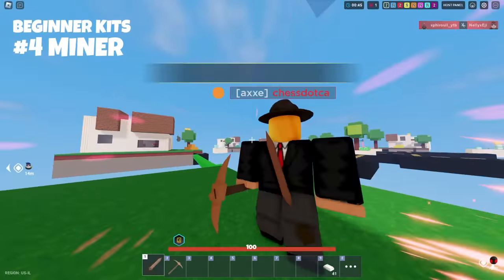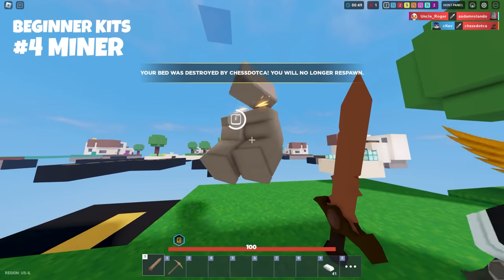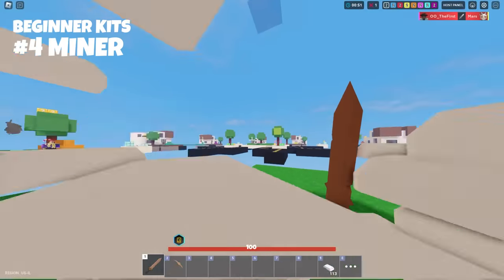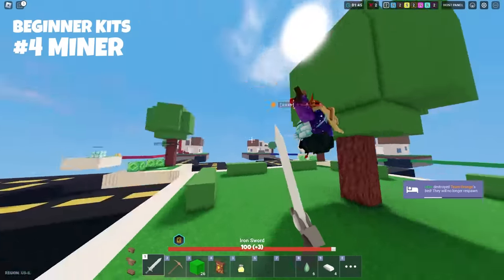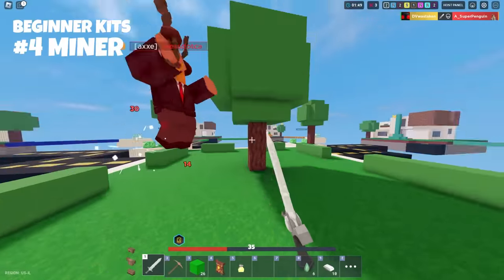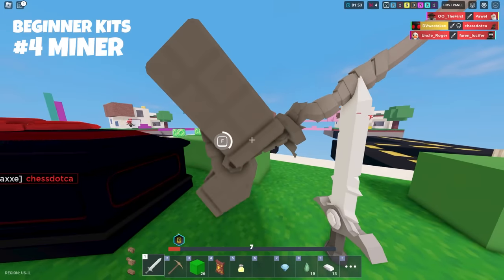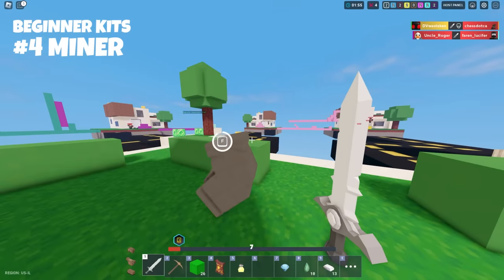Next, number four is Miner — a crazy resource farming kit. With Miner, if you kill someone on land meaning they didn't fall into the void, their body turns into stone, which you can break with your special pickaxe and gain resources from. This is a great way to gear up faster than your opponent since they're essentially giving you free iron, and sometimes diamonds and emeralds, depending on how powerful they are.